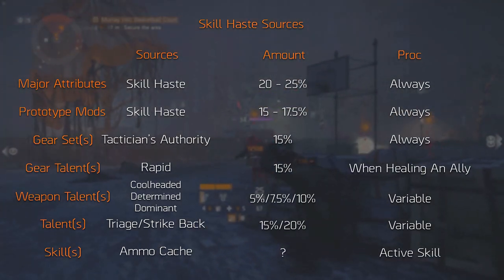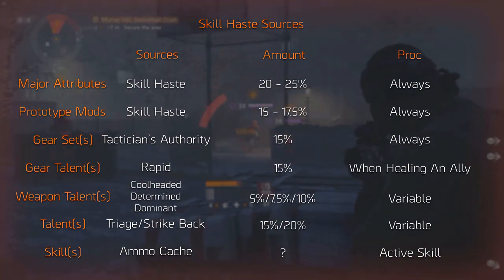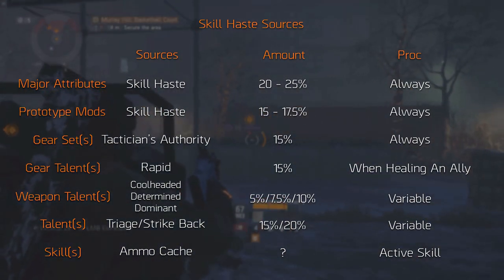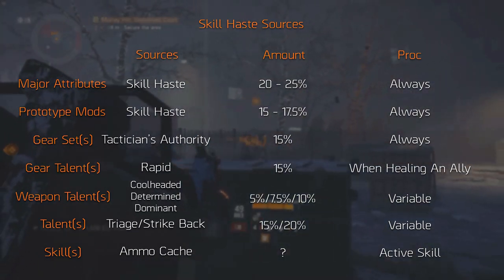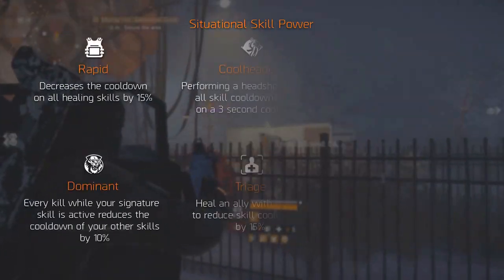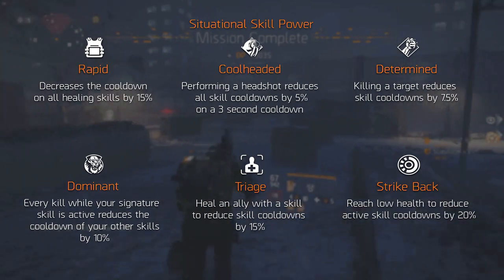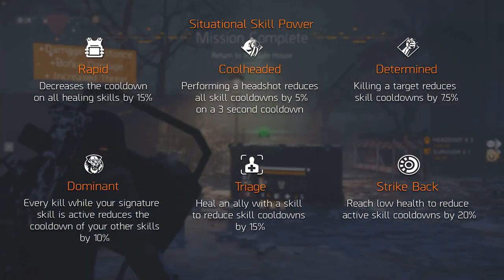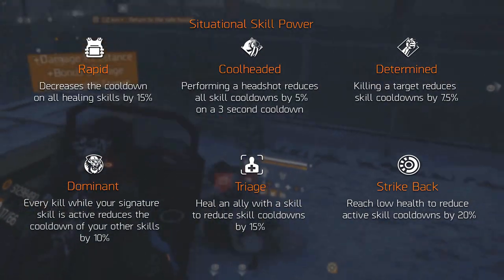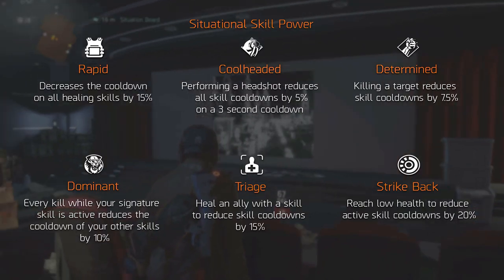Some of these sources are situational, meaning they aren't active consistently. The Rapid talent on the chest piece reduces cooldown for healing skills by 15%, so besides First Aid and the Support Station, no skills benefit from this. Cool Headed only procs if you land a headshot and has a 3-second internal cooldown. Determined requires you to kill a target — including NPCs, players, and their skills. Dominant only reduces skill cooldown when your signature skill is active. Triage only procs if you heal an ally with your skill, so again it only affects healing skills, and Strike Back only procs when you reach low health — the last segment of your health, to be precise.